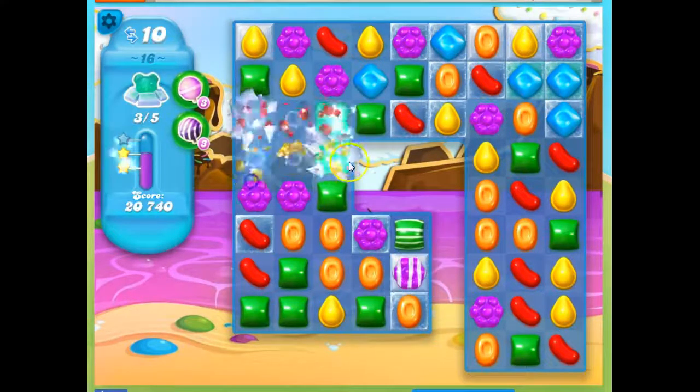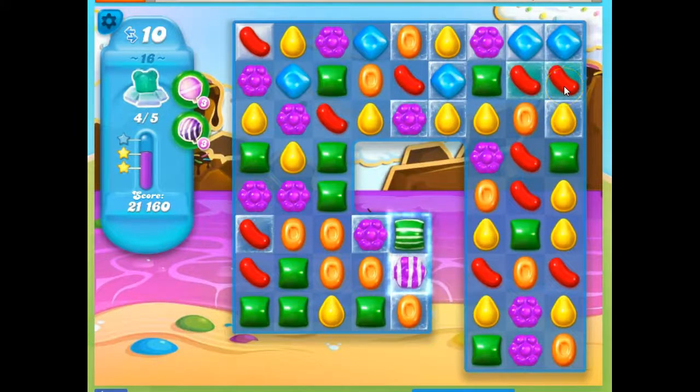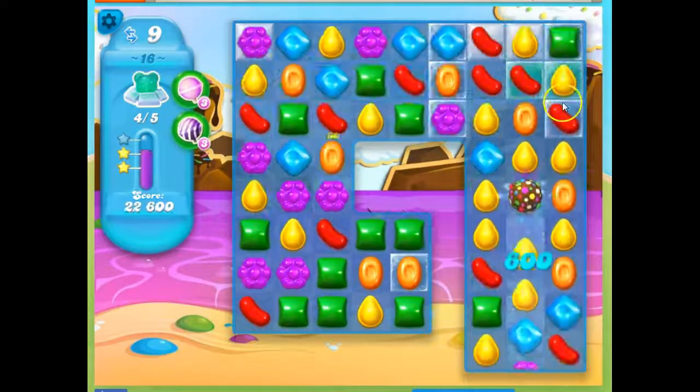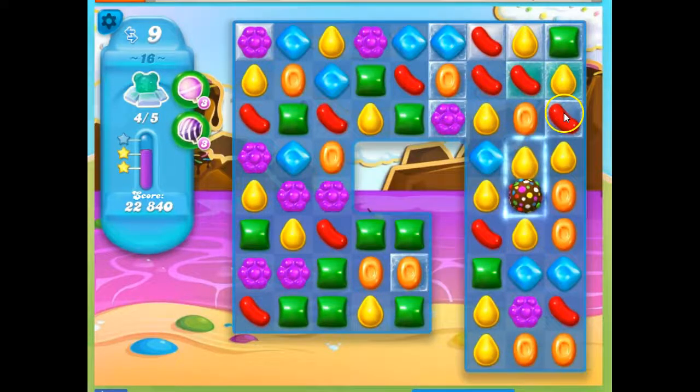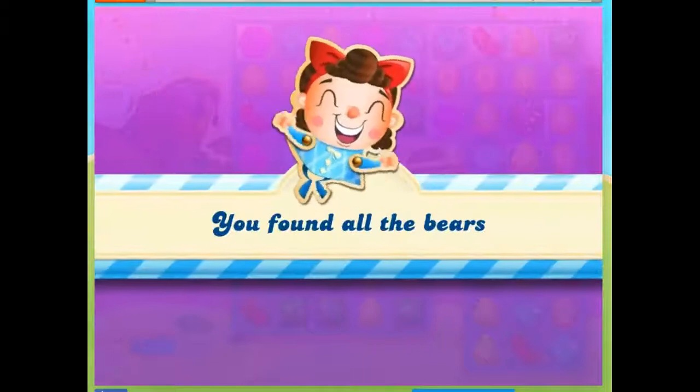I can't get to them directly. I can get to that one. So now it's this one. And I can't get to it directly, but I can just keep making moves that will hopefully make some targets. There we go. And I got an automatic color bomb — a little divinely created one. But I don't need it. I got them all in time.